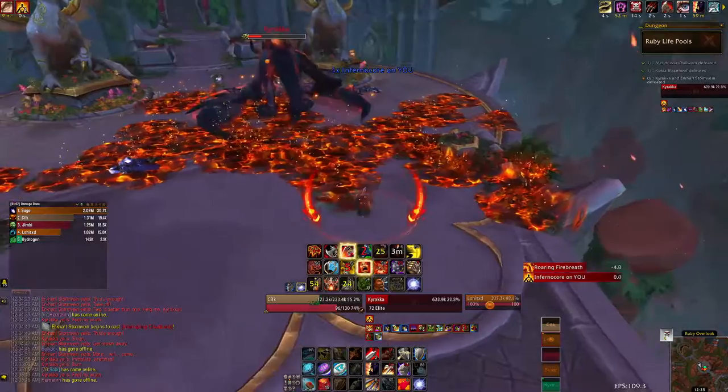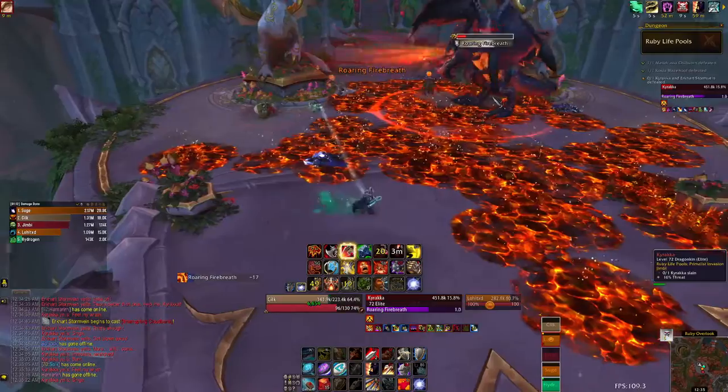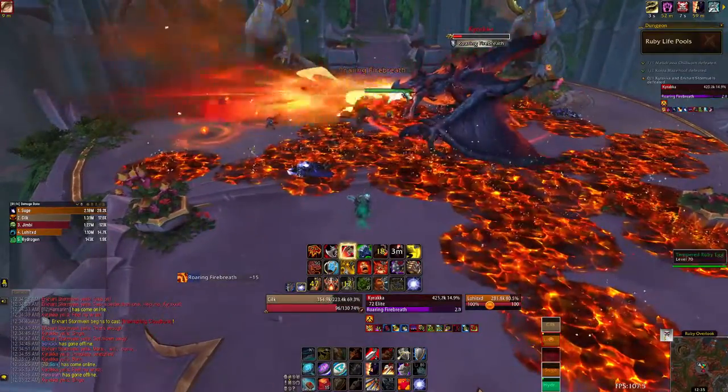For that dragon you want to get it down to about 10% as quickly as possible and then stop DPS. At this point the tank will want to get hit by the roaring fire breath frontal cone ability that the dragon does.